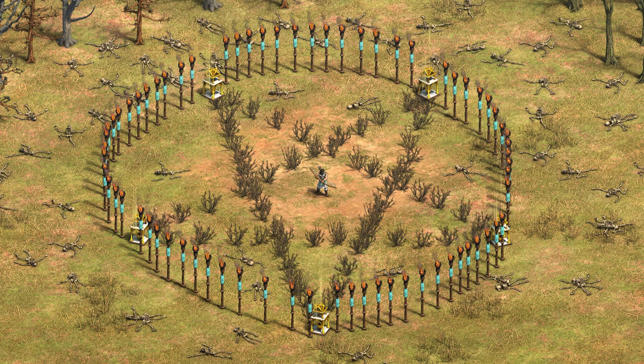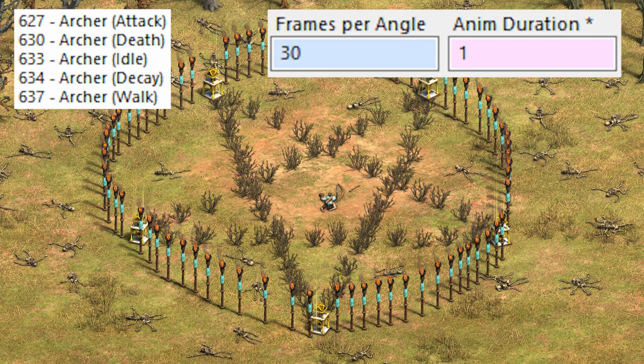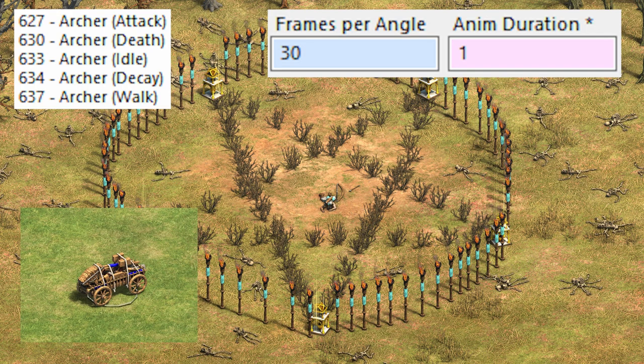As we delete the archer, we'll slow things down so we can view its death animation. Units have animations for attacking, dying, standing still, decaying, and walking. The animation data has two important values: frames per angle, and animation duration.